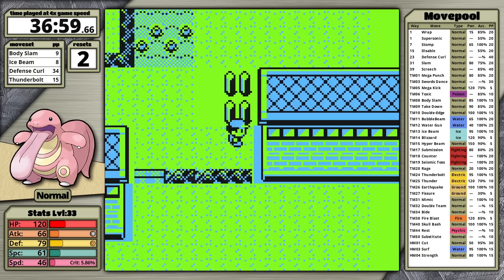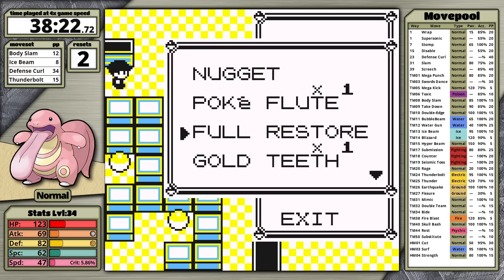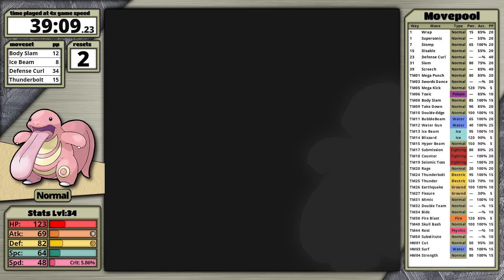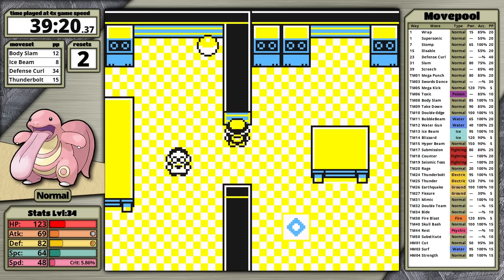There's a choice of what to do next: fight Koga or go to Silph Co. The latter makes more sense. In Silph I get access to useful vitamins to boost Lickitung's stats, and I don't actually outspeed any of Koga's Venonats at my current level. Also, after defeating the Rocket that has Machoke, I get access to the Earthquake TM — yes, Lickitung can learn it. Another move available here is Swords Dance.